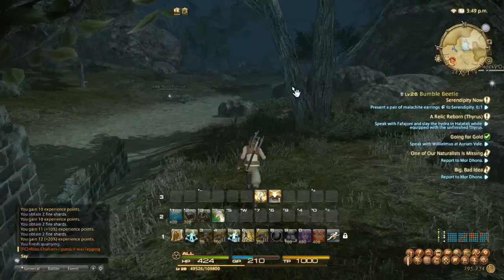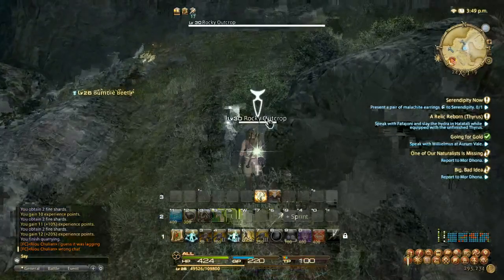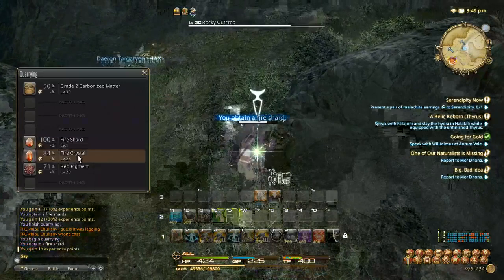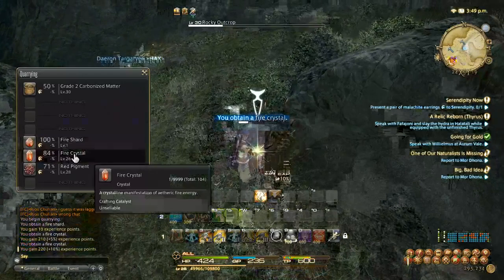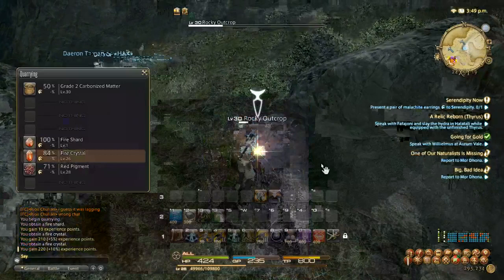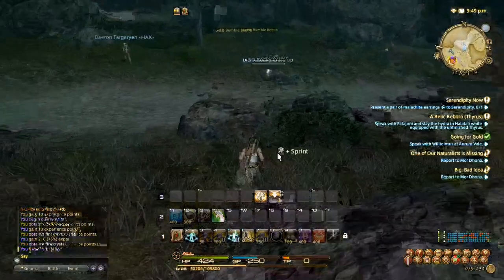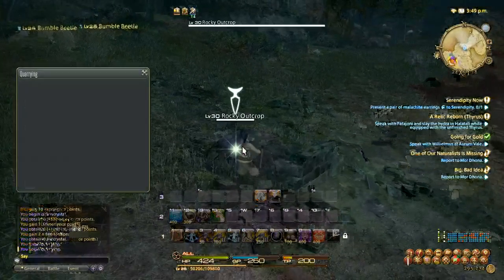An important thing to remember is that fire crystals aren't going to be 100% grab — they're actually going to have a level attached to them. These are level 1 and level 26. So XP-wise, if you're looking to level up, fire crystals are a great way to do it because you do have a high percentage already if you're decked out with gear. I have 164 gathering and 154 perception. You don't have to worry about high quality, so you don't have to worry about using unearthed abilities. They do yield you 210 or 202 XP, compared to the 10 experience points you get per fire shard.